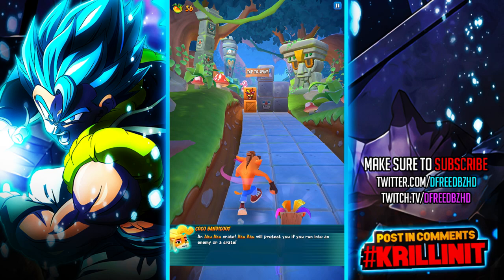An Aku Aku crate. Aku Aku will protect you if you run into an enemy or a crate.